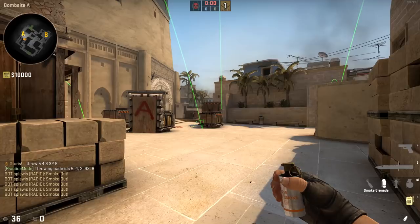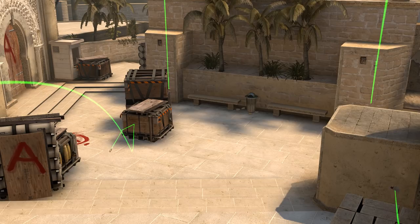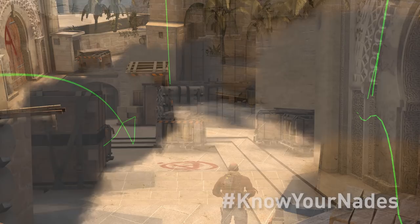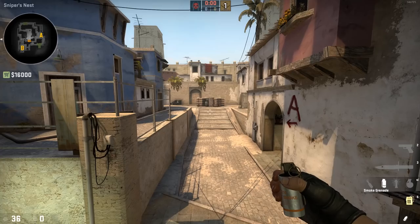Pair these three A-wall smokes with a stairs and jungle smoke and you have a fantastic A execute. It gets a little bit excessive, but pretty baller. If you pull these off in your matches, show us on Twitter — we impress easily. We also love attention, so subscribe and like for more content. I'm Taurus with NiP, and as always, thanks for watching!